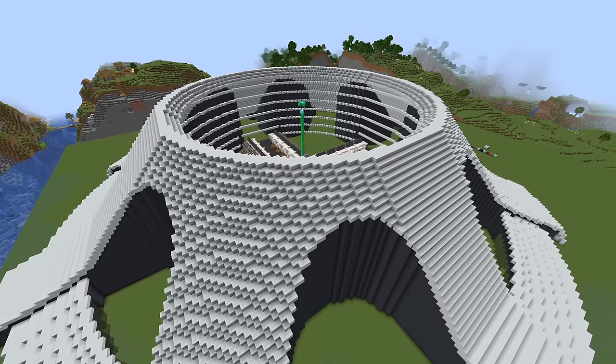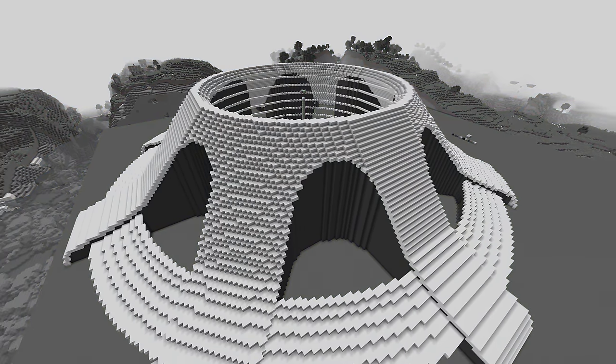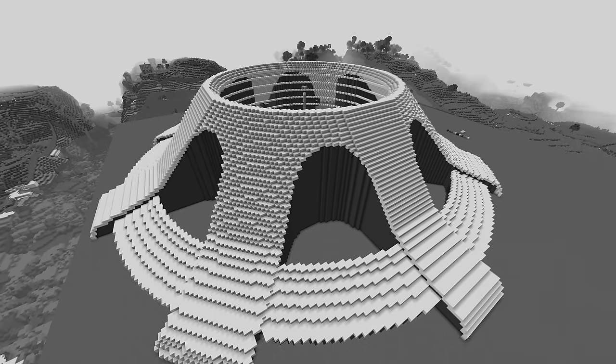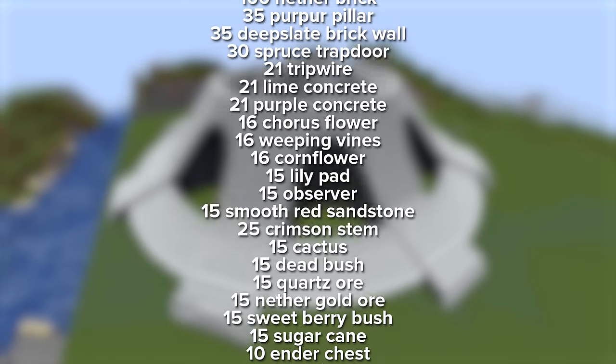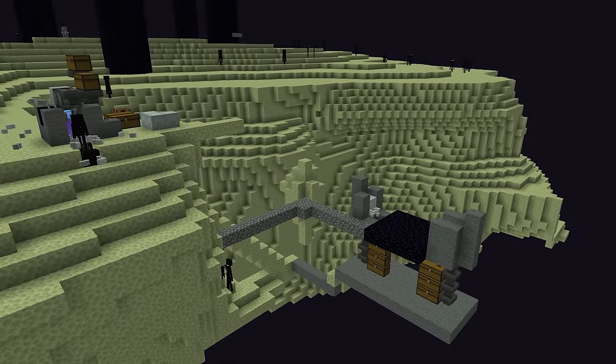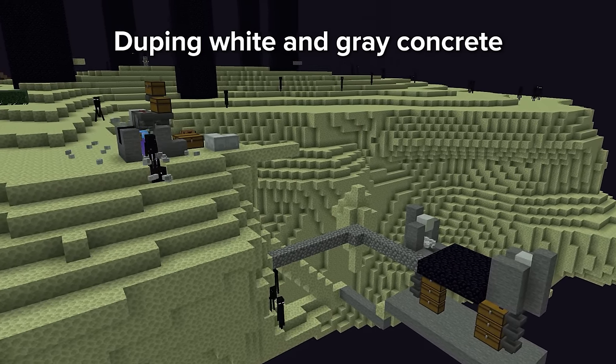But before we get to build this, did you guys notice how massive this thing was? We don't have anywhere near this many blocks to build it, so it's time to collect those and oh man, this is gonna take a while. The first thing was duping a lot of white and grey concrete, since those are the main blocks for the walls.